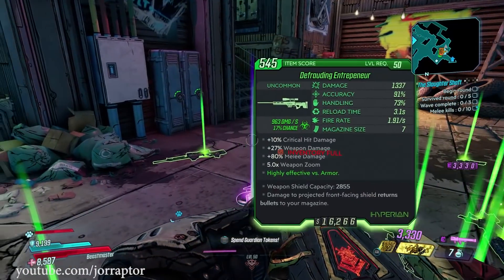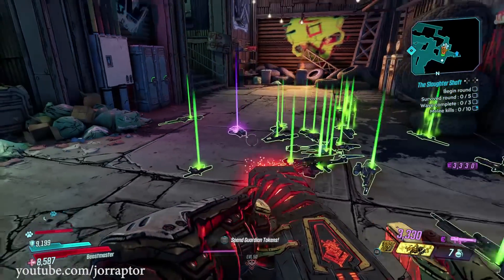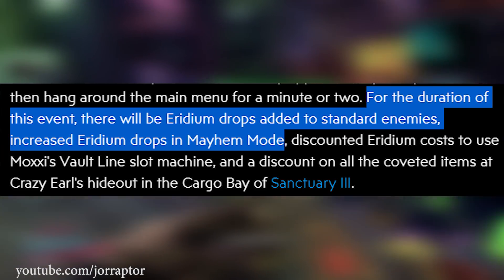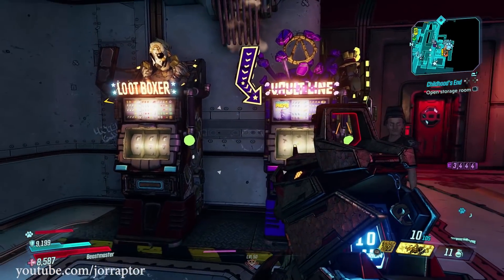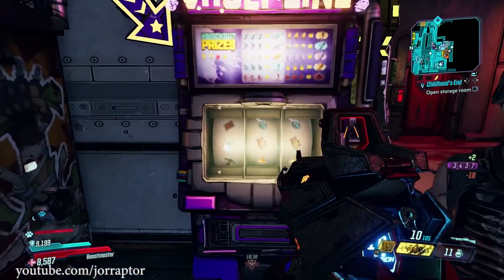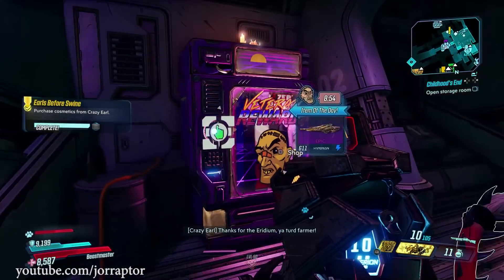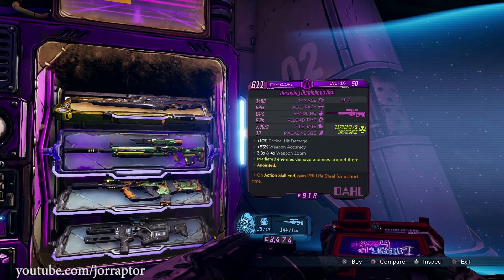During this event we will get increased iridium from all the standard enemies and also while playing in Mayhem Mode. The price will also be reduced for Moxie's Faultline slot machine — it now costs 10 iridium per roll, not sure how much it will be decreased, maybe to five or something. The price from Crazy Earl's weapons vending machine will also be reduced, though you can only get up to purple items from it.